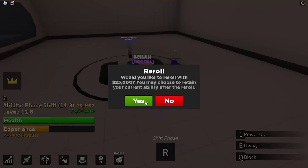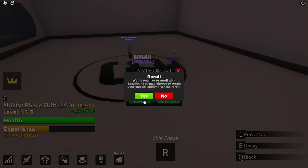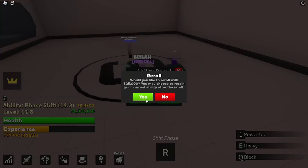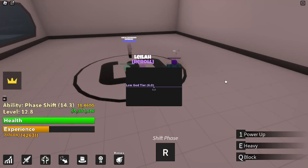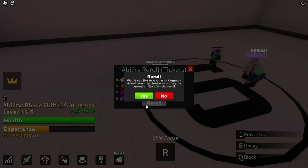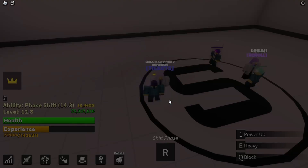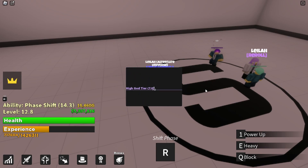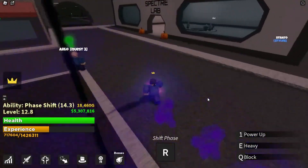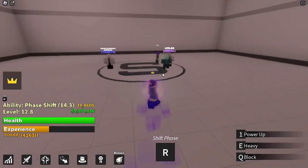Here are the abilities - you just spin here and pray to god that you get something good because it's pretty hard to get decent abilities. I'll spin a few times to show you. You're gonna get a lot of stuff if you spin a lot. Also, when you defeat bosses you get tickets which can be used here to spin for abilities.